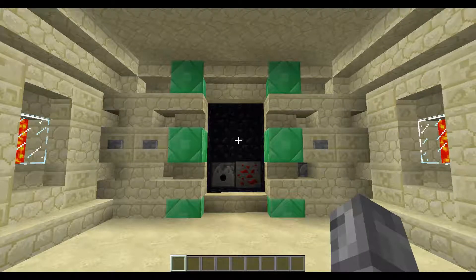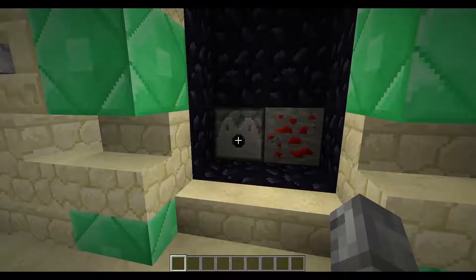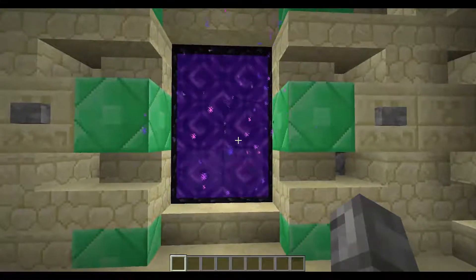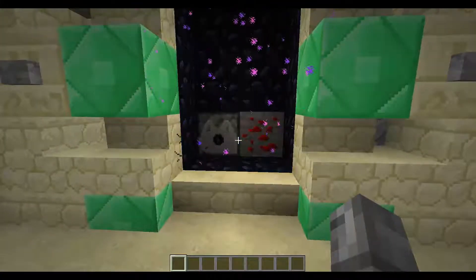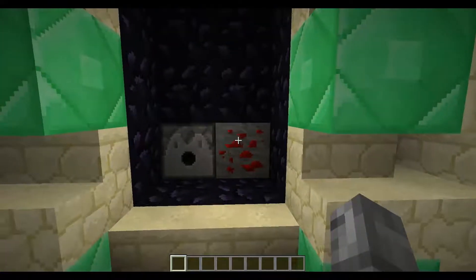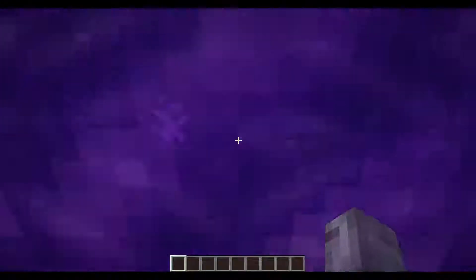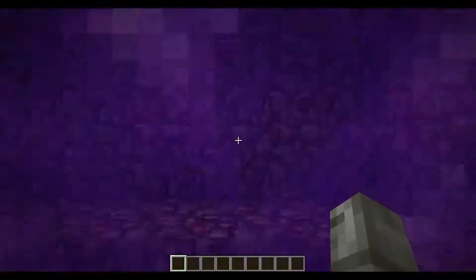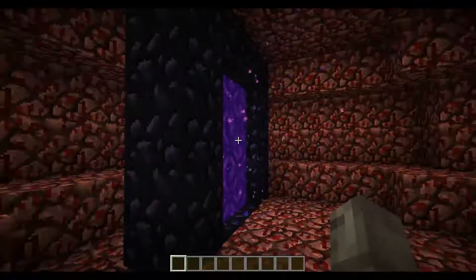For those of you who haven't seen it, the way this works is there are some fire charges in here. There is water in this dispenser, and when you hit this button it will activate the fire charge and activate the portal. Then this button will give a quick burst of water, deactivating the portal. The nice thing about this one is you can hit this block of redstone ore and it will activate the portal, and it will not deactivate until you pass back through, as it requires a block update that won't happen in the overworld.